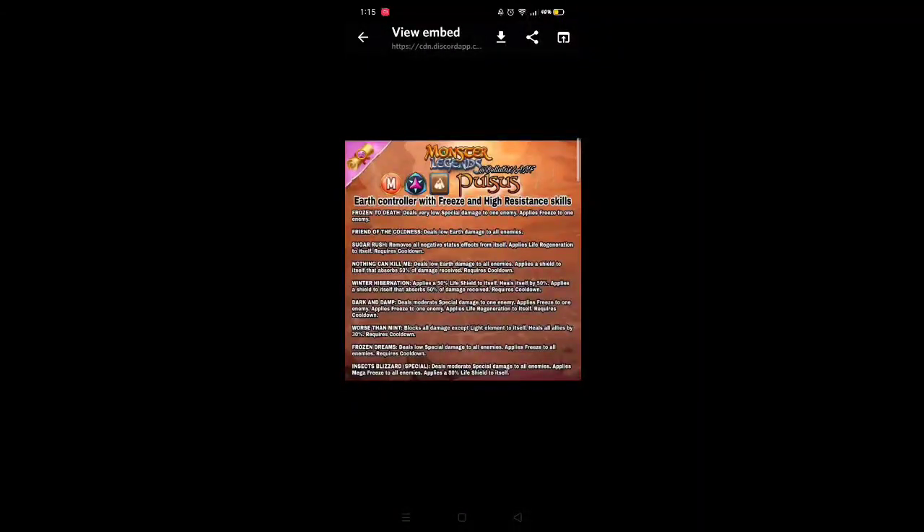Here are Pulsus's skills. Pulsus is an Earth control with freeze and high resistance skills. Frozen to Death gives very low special damage to one enemy and applies freeze to one enemy. Friend of the Coldness does lower damage to all enemies. Sugar Rush removes all negative status effects from itself and applies life regen to itself — requires cooldown. Nothing Can Kill Me does low earth damage to all enemies and applies a shield to itself that absorbs 50% of the damage — requires cooldown. Winter Hibernation applies a 50% life shield to itself, heals itself by 50%, and applies a 50% damage block to itself — requires cooldown.